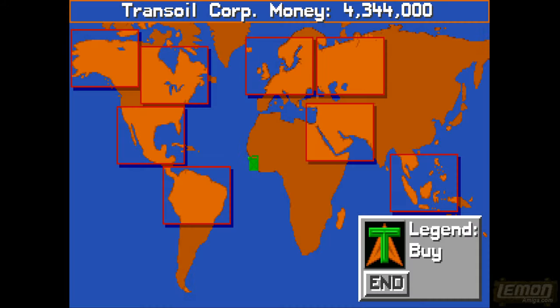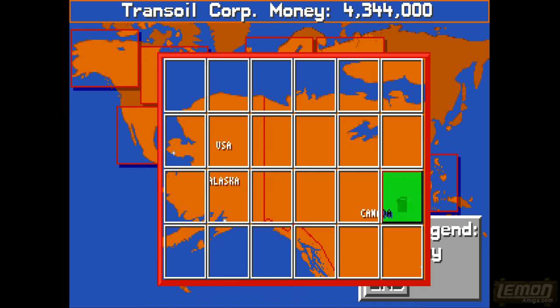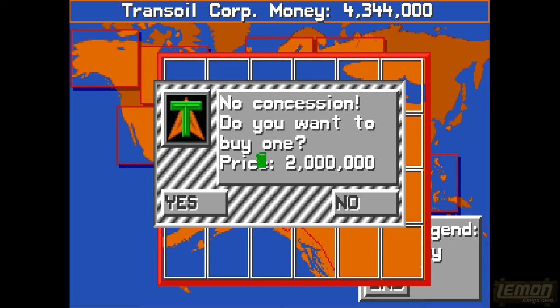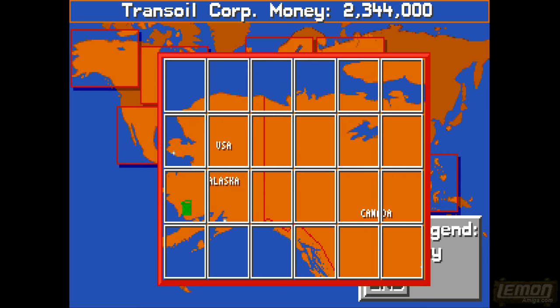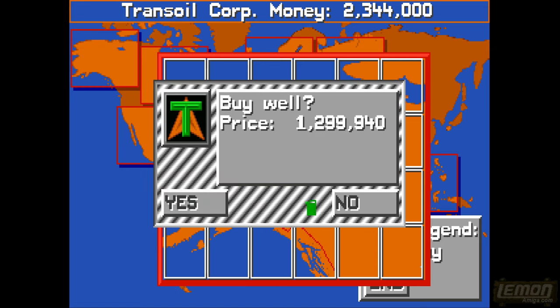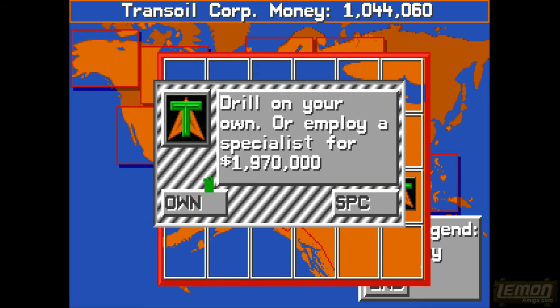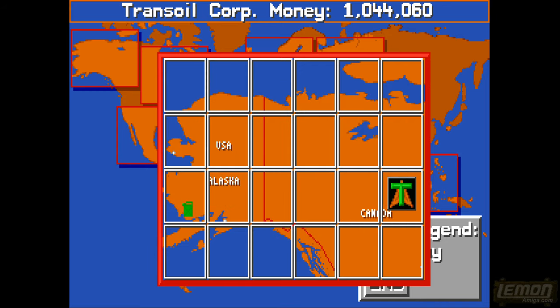Returning back to Workbench, we click on the oil field in Alaska. We can now buy that land - it's going to cost us 2 million. That's fine. It doesn't give you much indication that it's ours, but we can now drill that well. It says it's going to be another 1.2 million to drill. Are you sure you want to drill? Yes. Then it gives a final option: drill on your own or employ somebody. Let's do it on our own.